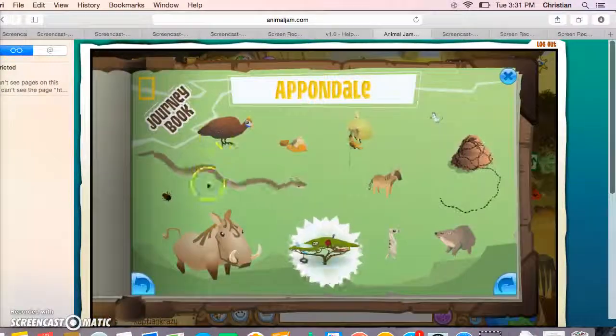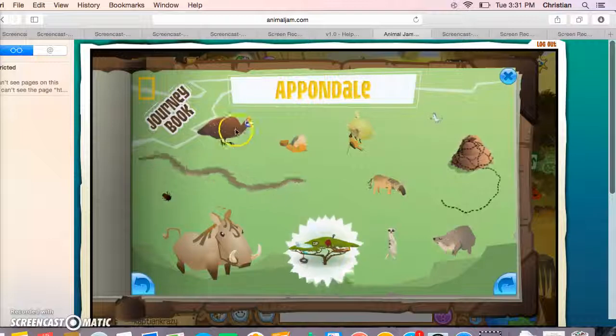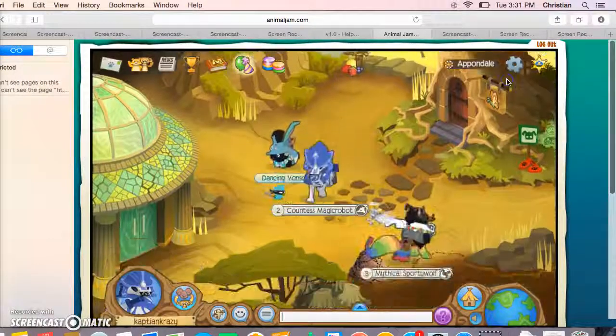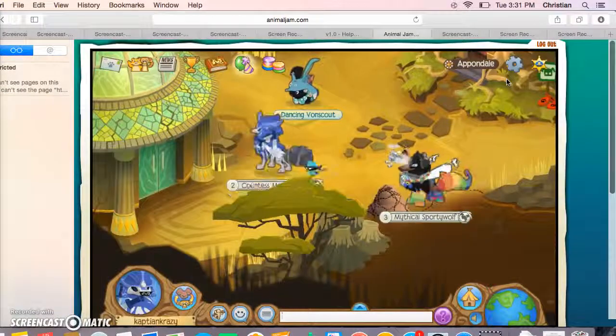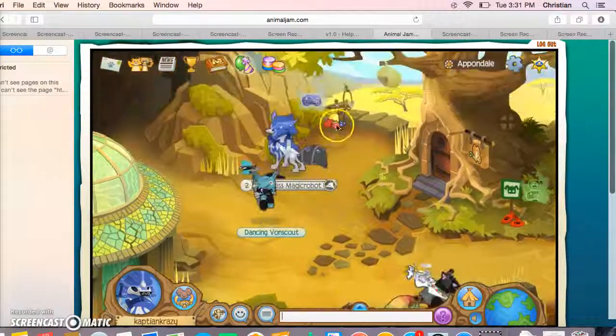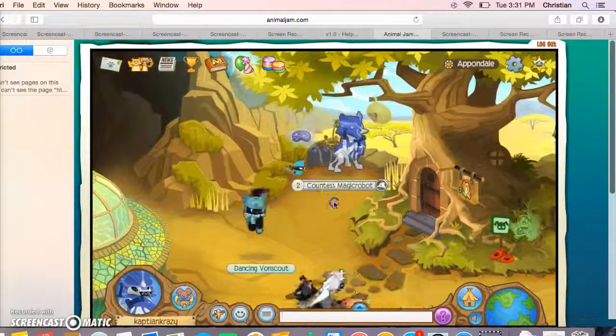First up is the Ants. These are easy because they really don't move. You can just press on them here — it's right there. I can't click it because I already collected it. Spoiler alert, you probably saw the prize at first.